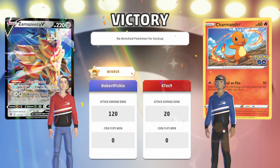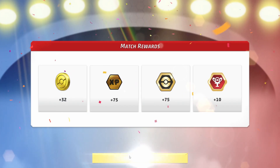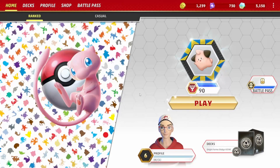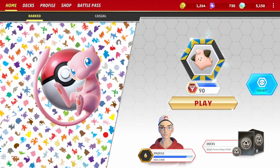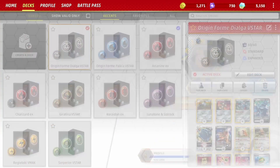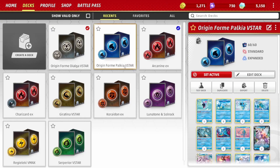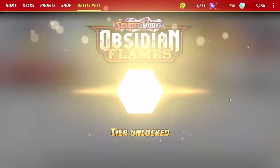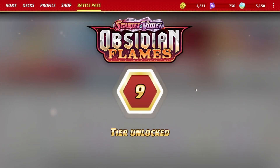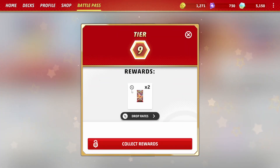That was pretty quick — it's a shame they didn't manage to get the cards they wanted. We collect our 10 points and our next 10 points will get us into the real league — pretty cool! We're going to change our deck now. We've gone up another level so I'm going to switch over to the Palkia V-Star. We are going to collect our next tier though — that's another two packets to collect.